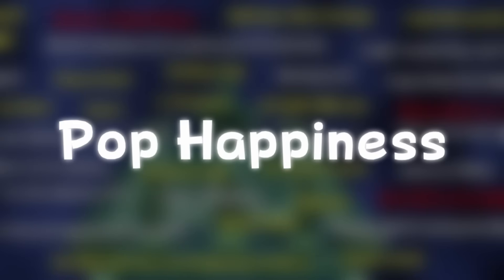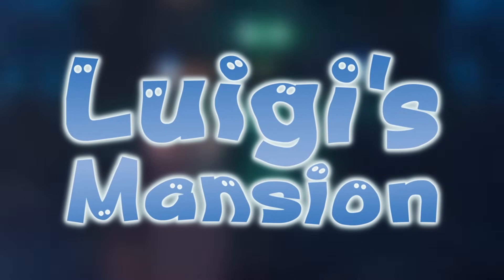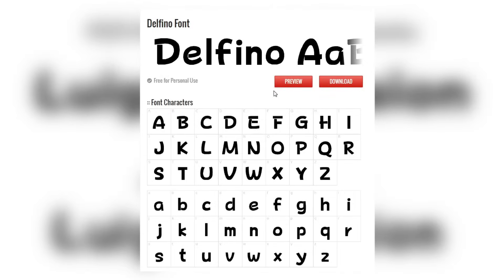Pop Happiness: the font used in the game's logo is called Pop Happiness by Fontworks. There's a fan-made recreation called Delfino — which is the font used in the Mario Sunshine video and the one being used in this video right now. If you're looking for a font very close to Pop Happiness, I recommend Delfino — link in the description.